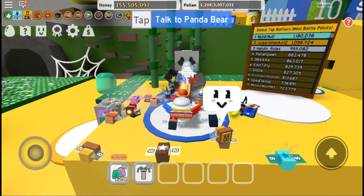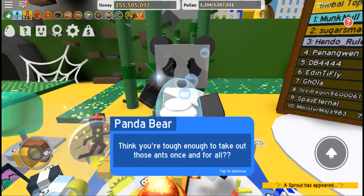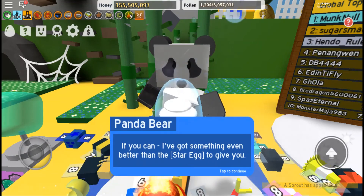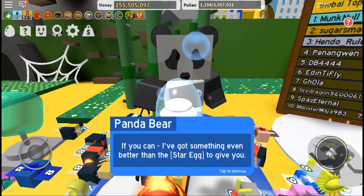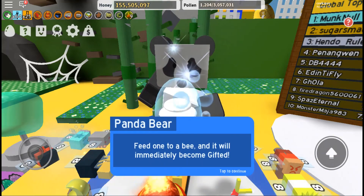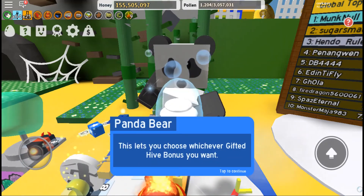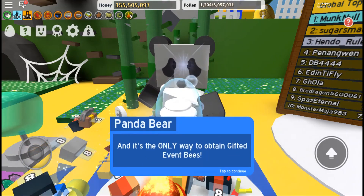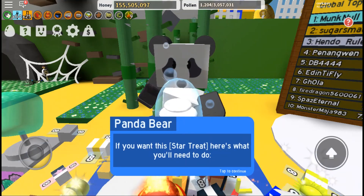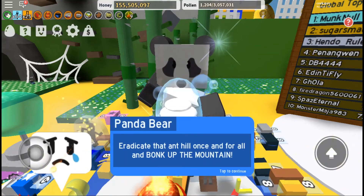Okay Panda Bear, it's the next quest. Are you ready for your biggest challenge? Think you're tough enough to take out those ants once and for all? If you can, I've got something even better than a star egg to give you - a star treat. It will feed one to a bee and it will immediately become gifted. This lets you choose whichever gifted hive bonus you want, and it's the only way to obtain gifted event bees.